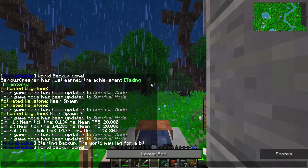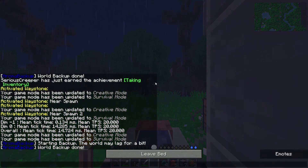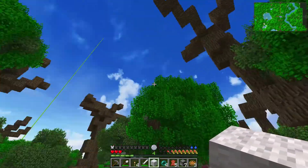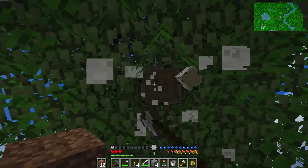Good thing we got that wool from those sheep. Unlike my other packs, you can actually sleep in this - I have not turned off being able to sleep. Just a little bit of a different experience for me. Yay, goodbye rain! While I'm chopping down these trees, I was wondering if I should add the vein miner or excavation mod, if it's out for 1.11, just to get rid of some of the tedium of chopping down trees.